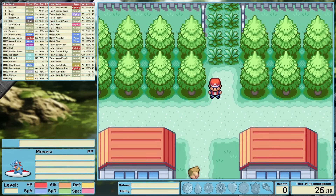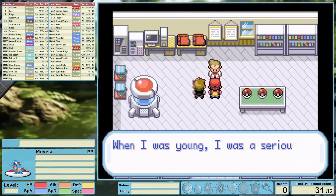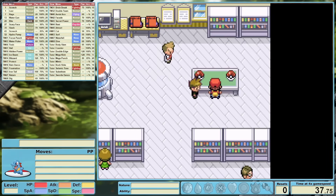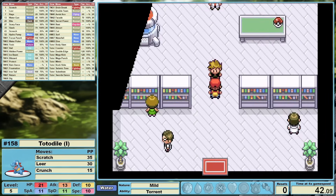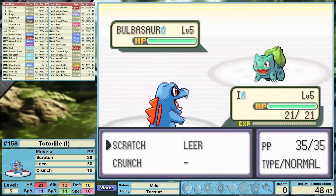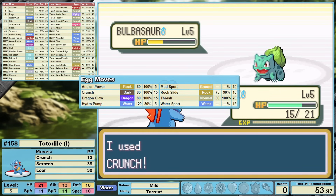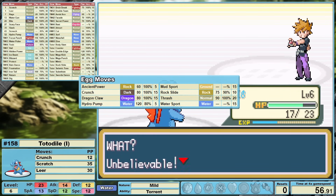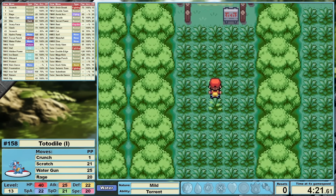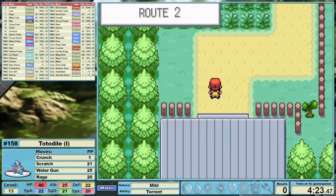In the second playthrough, I'm only going to be focusing on the things that changed or that I found interesting because we've seen most of this run already. I've switched our nature to Mild, increasing special attack and decreasing defense, which I never really felt was threatened last run. The reason I'm leaning more into our special attack is twofold: it gives us a better chance in the round one league, and it fits in nicely with our egg move of choice — Crunch. I had also heavily considered Ancient Power as an option for some Omni boosts, but I felt that Crunch would give us a more consistent benefit overall. The overall strategy to get to Brock remains the same, only we're moving a lot faster this time with Crunch.